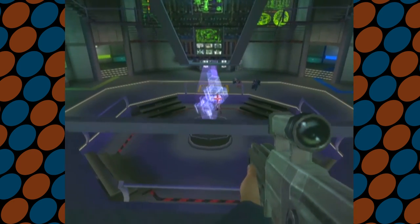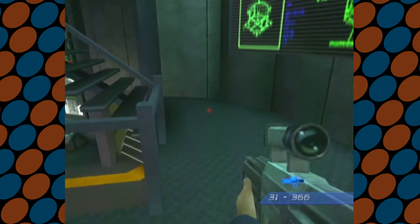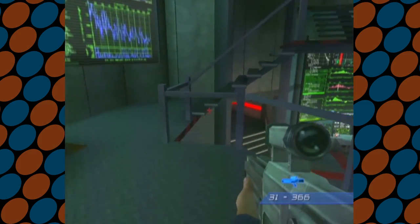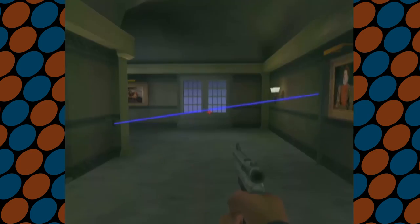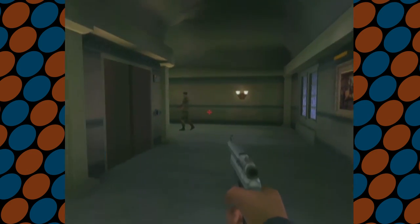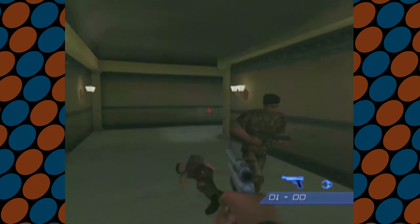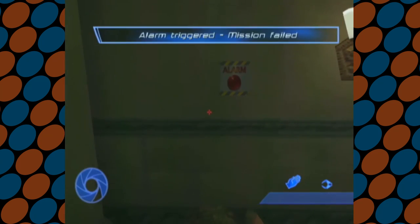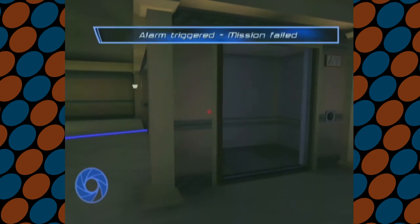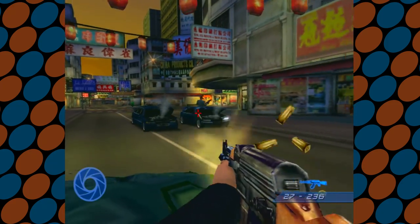Each mission offers a different set of objectives. You'll be infiltrating areas, rescuing hostages, shooting down helicopters, and killing a ton of bad guys. My least favorite mission is the stealth mission, where you can't kill anyone. If enemies detect you, they will run to an alarm and sound it off, which you can disable. However, in this mission, if the alarm goes off, you fail. Luckily, besides the stealth mission, no other mission relies on a lot of trial and error to proceed, unless you're having a particularly difficult time taking down enemies.